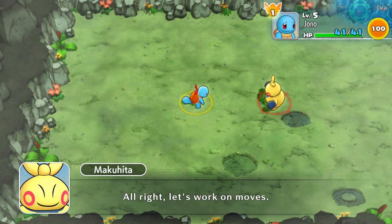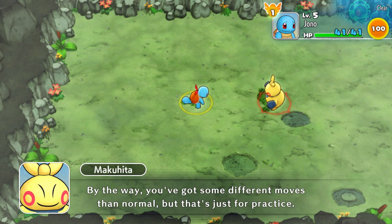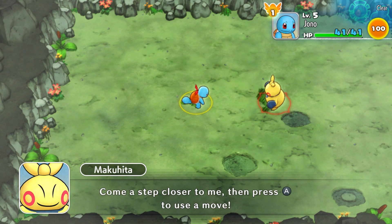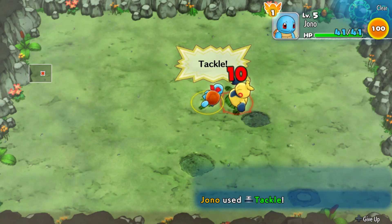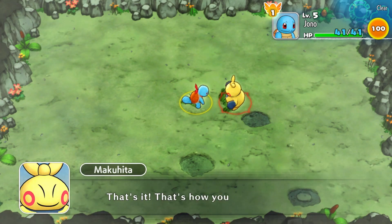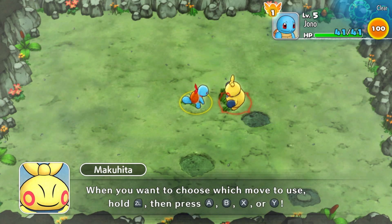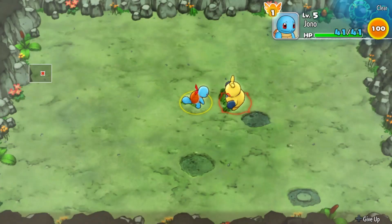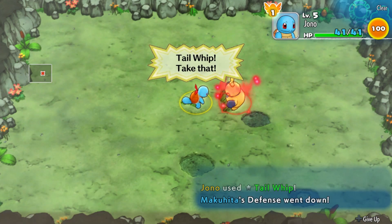So, use moves — could not be simpler. Let's work on moves. By the way, you've got some different moves than normal, but that's just for practice. Now go ahead and use a move on me. Come a step closer and press A to use a move. Simple stuff. Of course we already know how to do that, but it's very useful to do these tricks of the trade things anyway. Let's just use Tail Whip — why not?